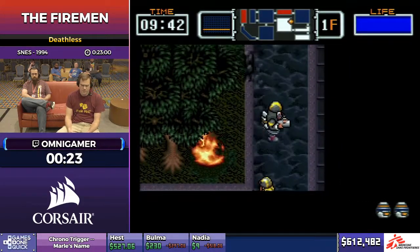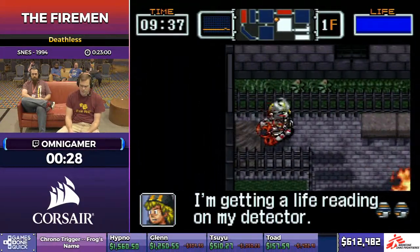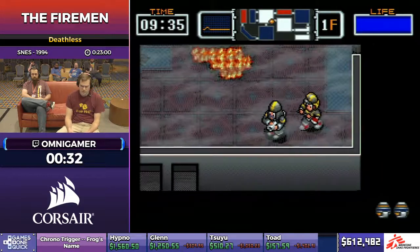They do the same amount of damage but there are different properties attached to each, so the long spray can only hit one enemy at a time whereas the ground spray can hit multiple. It also moves me quite a bit slower.